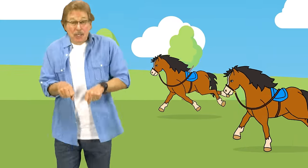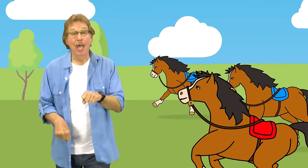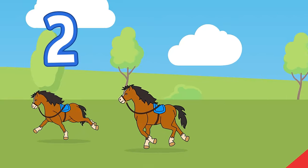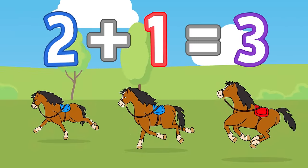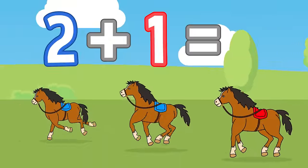Here are two horses. Here's how they move. Add one more horse. Show me what they do. How many horses? Add and move. 2 plus 1 equals 3.